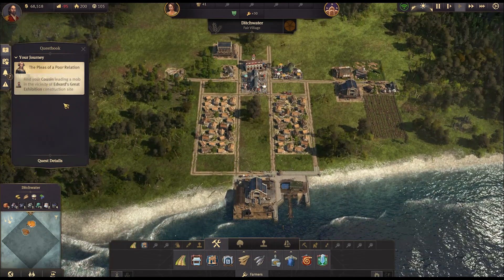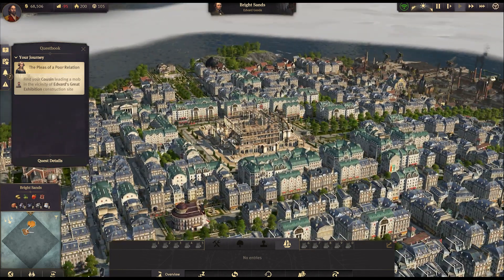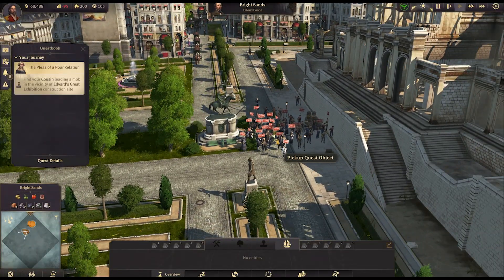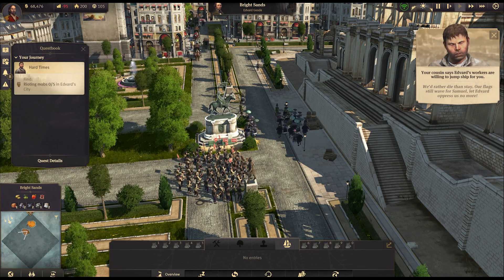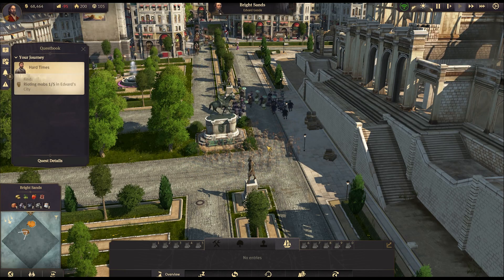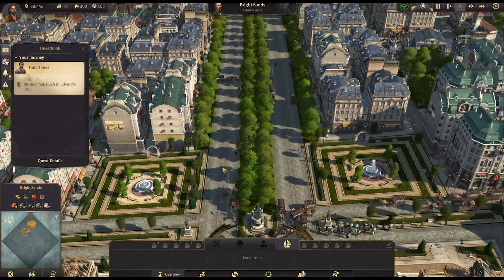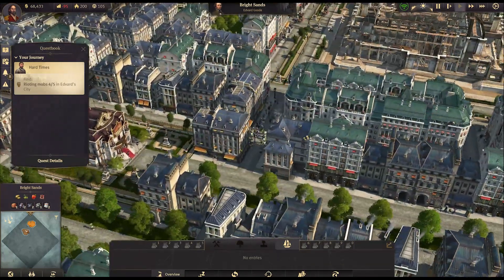'Find your cousin leading a mob in the vicinity of Edvard's exhibition construction site' — Bright Sands, it was called! So I can see a mob over here, let's get a look. I'll grab the cousin and the mob disperses immediately. We need to find five rioting mobs total — there's one, and oh there's another one quite close. In fact I think that's two right next to each other, they grouped up. Oh there's another one. Oh there's the fifth one — 'a life away from Edvard, we're on board!'